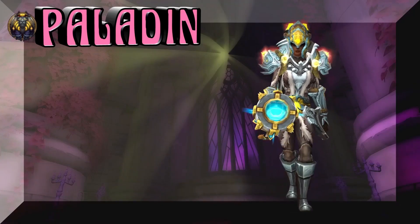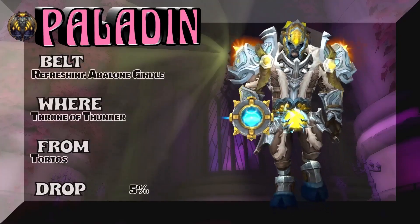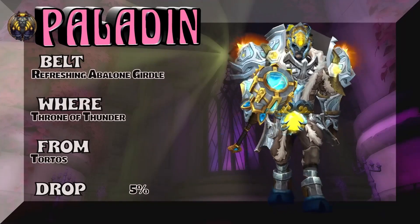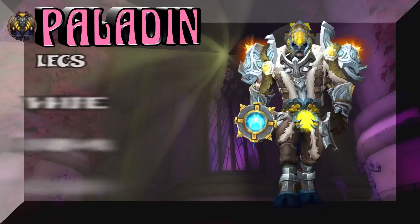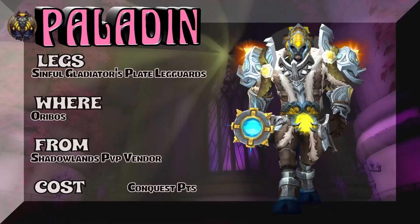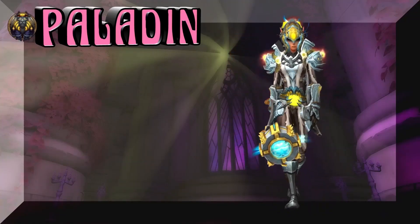The chest is Sinful Gladiator's Plate Chestguard. Also the legs are gonna be Sinful. The belt is Throne of Thunder — Tortos is the boss, he's a giant turtle. Also we're gonna pull the headpiece out of Throne of Thunder — regular version on that. The legs, Sinful Gladiator's Plate Legguards. This is the Conquest currency you're gonna have to use to get the chest as well as the legs.